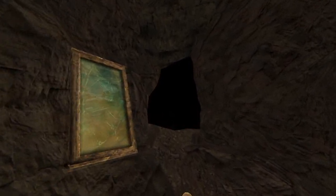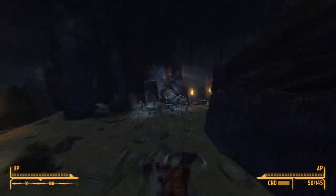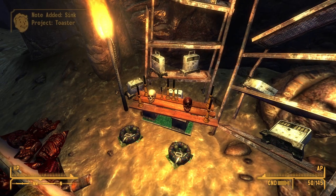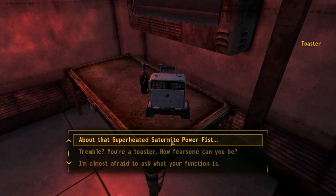Next up is the toaster upgrade. This upgrade can be found at the Cuckoo's Nest. Head into the cave and head down the right-hand path. On a small wooden shelf next to some torches and a skull will be the upgrade. Once installed, the toaster will be able to craft a variant of the Saturnite Fist — the Saturnite Fist Superheated.